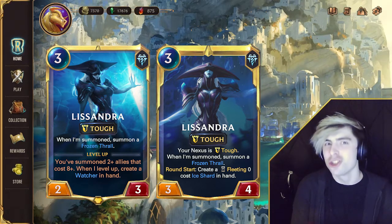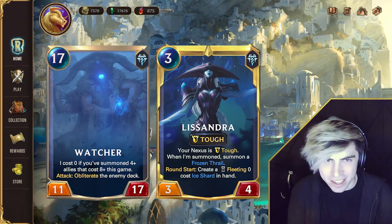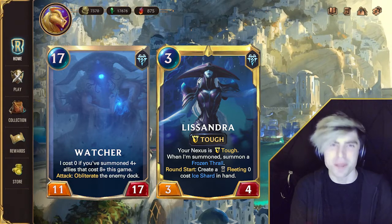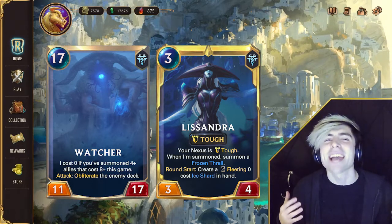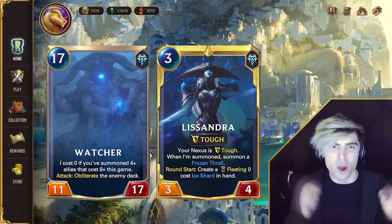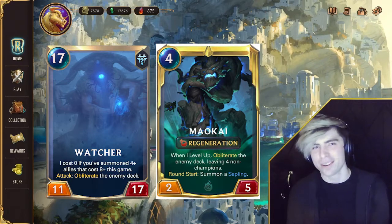Lissandra levels up once you have summoned two 8-cost units. When she levels, she creates a very special card in hand. The Watcher costs 17 mana, but it only costs zero if you've played four 8-drop units this game. When it attacks, it obliterates the enemy deck, causing their next draw to kill them. This is very similar to Maokai's win condition, but just a bit better.